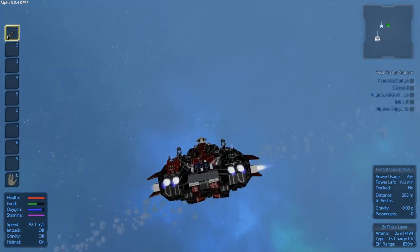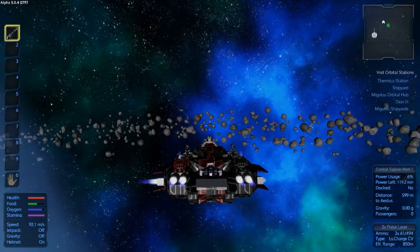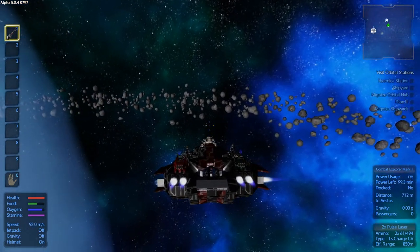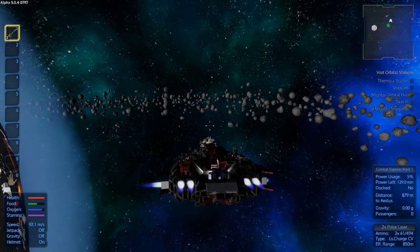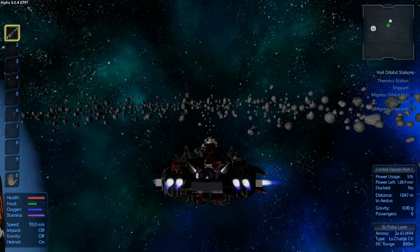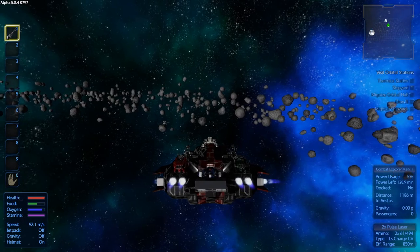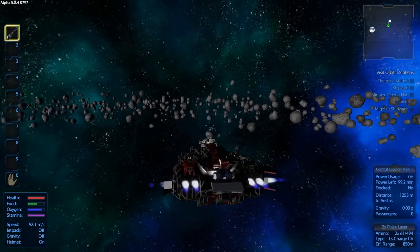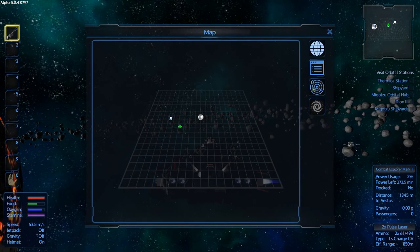Now this is where there was another freighter spotted, at least that's what the message told me, but I haven't seen anything. I'm not going to spend a whole lot of time looking for it. That's just a trading station. Okay, back home we go.